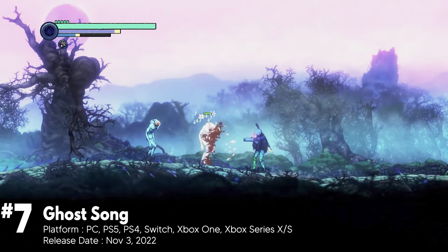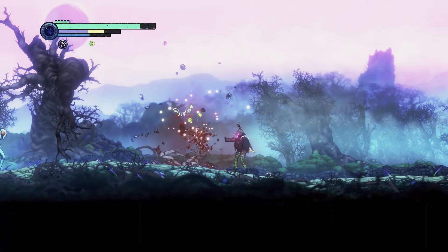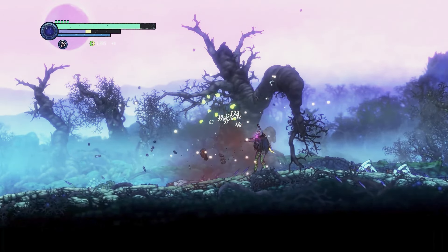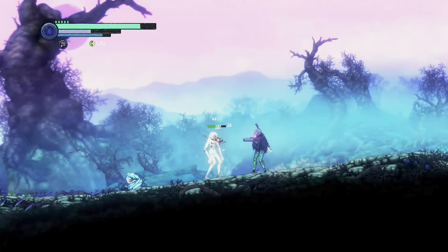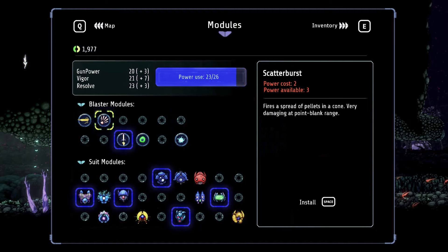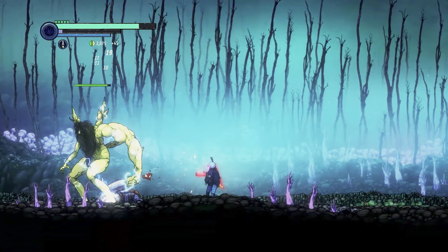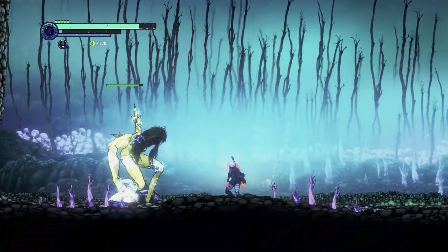Ghost Song stands out among the sea of Metroidvanias with its intriguing premise and captivating characters. You play as a reanimated being exploring a mysterious planet and uncovering secrets while battling various aliens. While the game's combat is engaging and the variety of weapons adds excitement, the repetitive environments and rare save points can make the exploration feel monotonous. The Souls-like upgrade system offers a rewarding experience, but challenging bosses and random difficulty spikes can sometimes feel unfair.